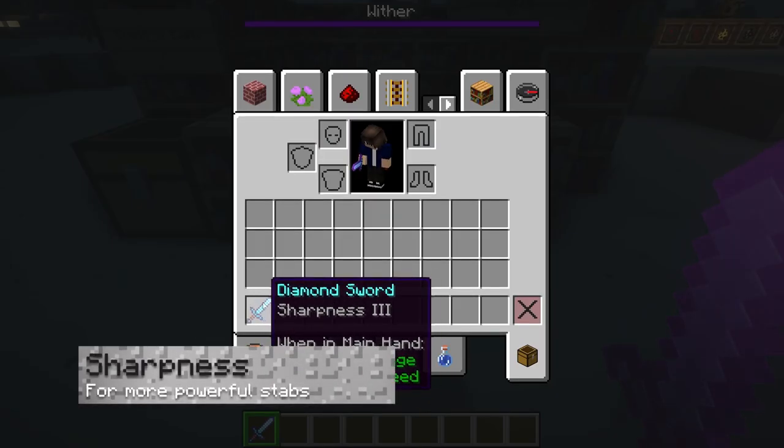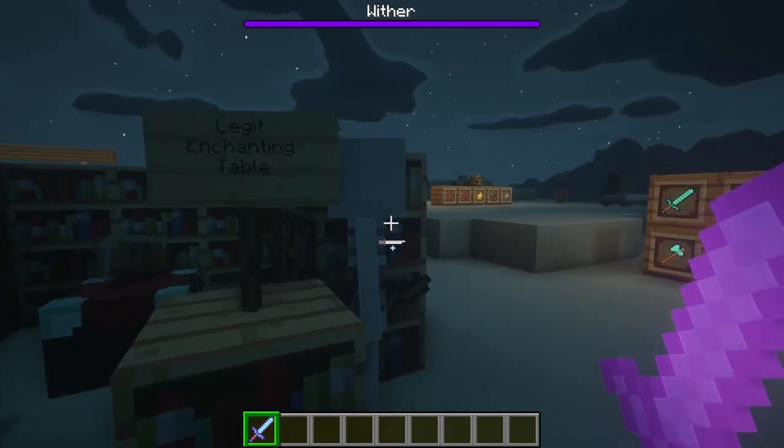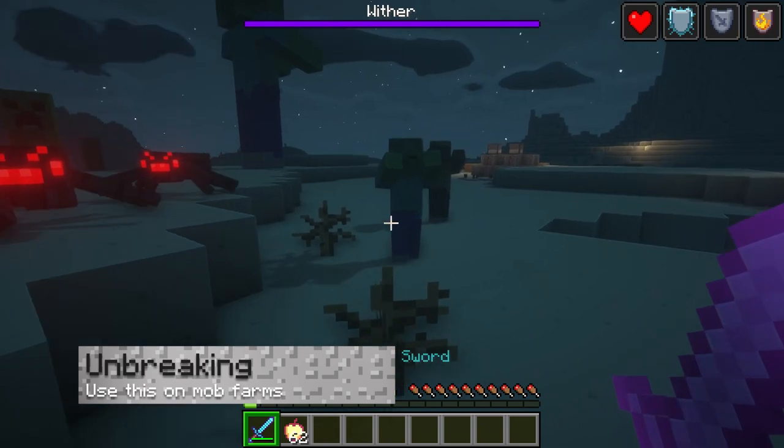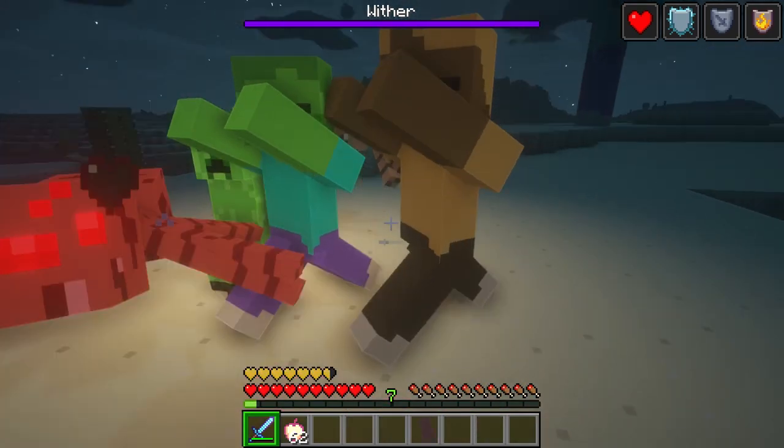Sharpness is probably the most useful enchantment — it simply makes your tools do more damage to everything. Simple and effective. Unbreaking is useful because it, quite simply, makes your tools last a lot longer. So just like with Mending, you can kill more things.